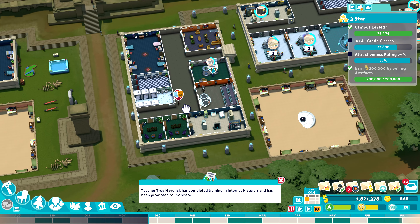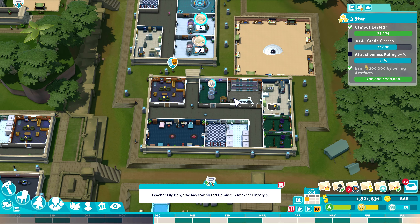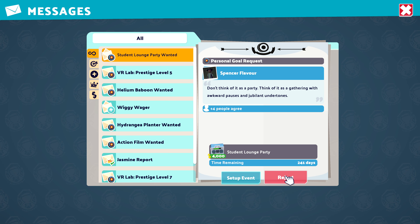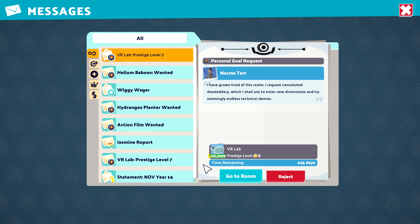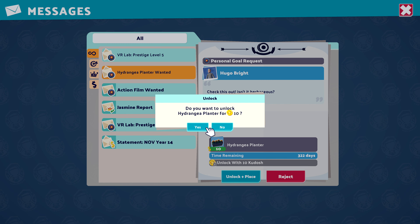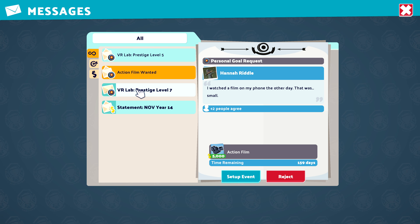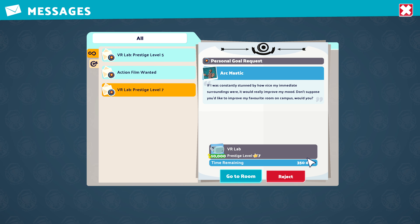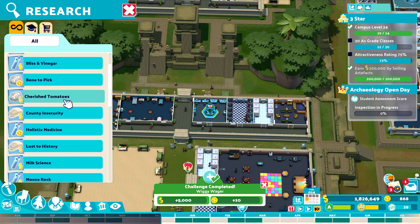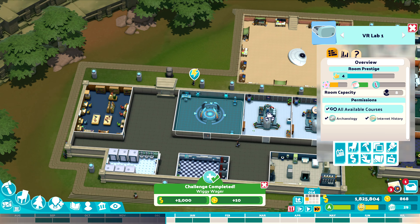Reject, reject — prestige level five, we are going to get to that. Reject wiggy wager — accept. I've not unlocked that but I can place that for you. Jasmine's report — VR lab prestige, which we will get once we've unlocked level two. Start new project — VR platform three. Did I get new equipment for this? I think I did. No — it's still just all the same stuff.